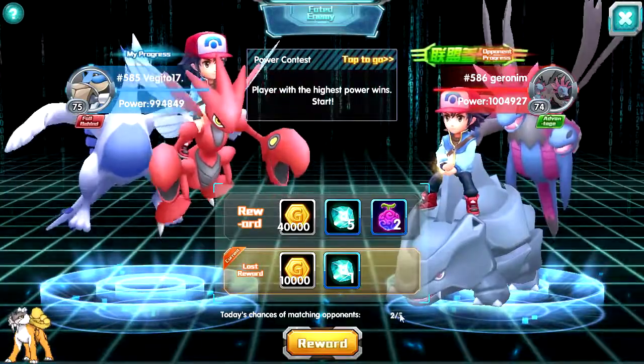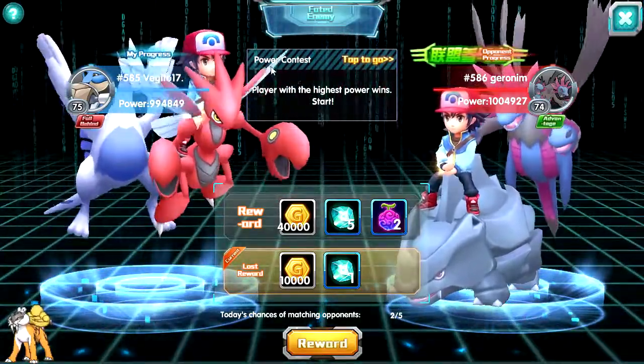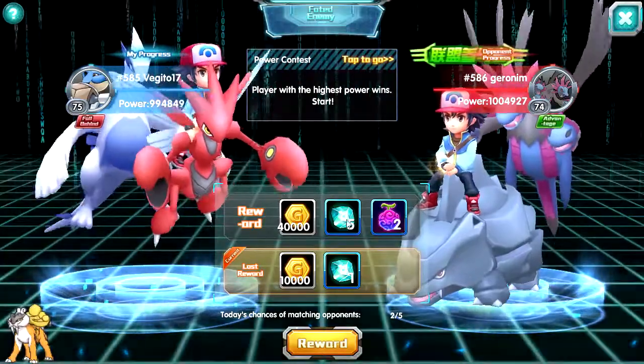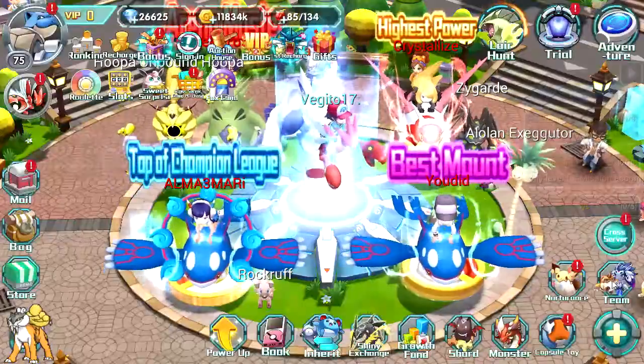I'll just skip this. Okay, I am back, and as you can see on my third try I got the attribute stone mission — the one that says you need more power to get the five attribute stones.